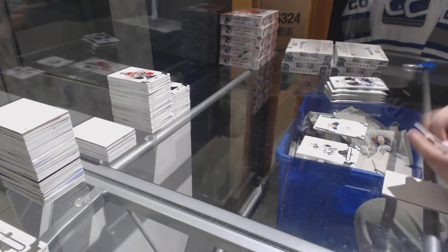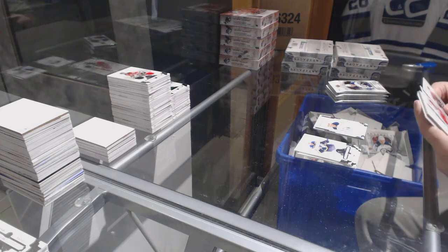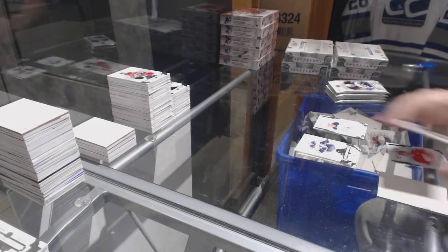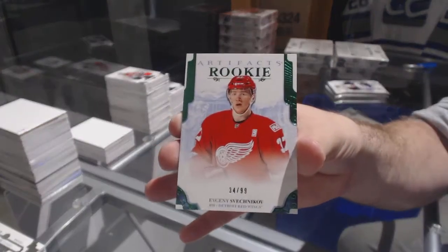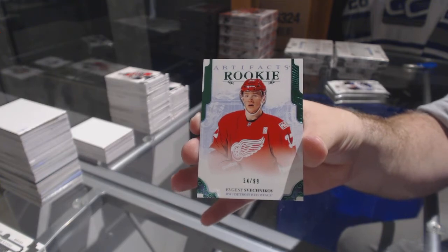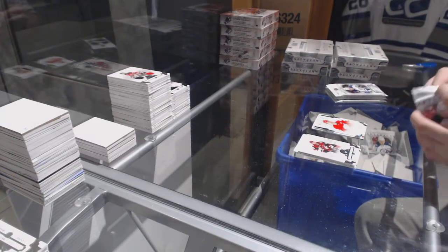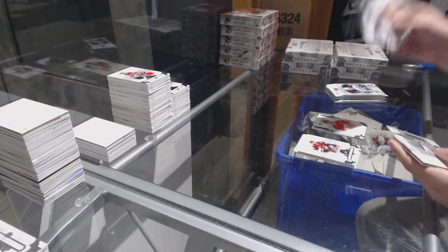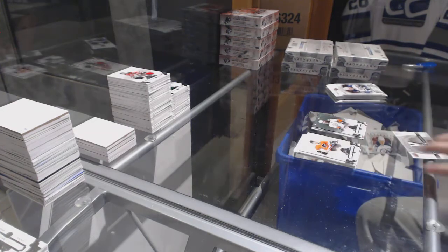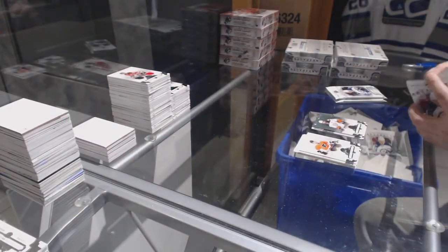Alex Nylander numbered 9.99 for the Buffalo Sabres. Number 2.99 Emerald Rookie for the Red Wings, Svechnikov. We've got Kesler for the Anaheim Ducks, $5.99. And number 5, a Rookie Relic Dual Jersey, number 5 — those all get randomed at the end.